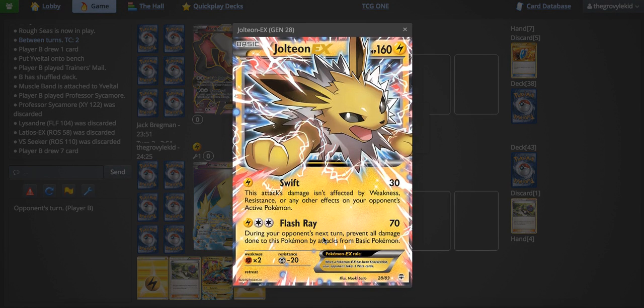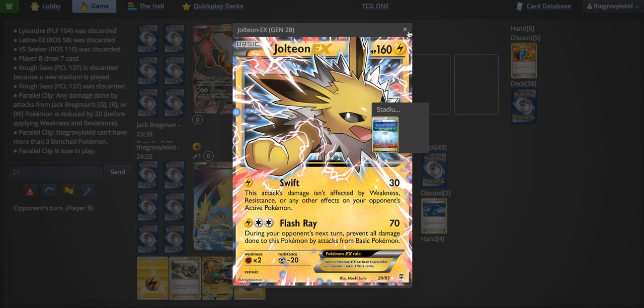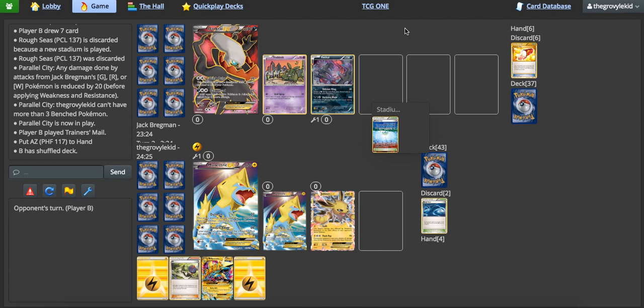I'm going to be taking Jolteon EX as the backup attacker, which for one lightning and two colorless has Flash Ray — does 70 damage and prevents all damage done to Jolteon EX by basics. It's a lot like the ancient Pyroarch — ancient as in really, really old, because Flash Fire came out in 2014, so it's like two years old at this point. But that's beside the point. It's an attack, not an ability, so it can't be turned off by stuff like Garbodor that will most likely come into play.